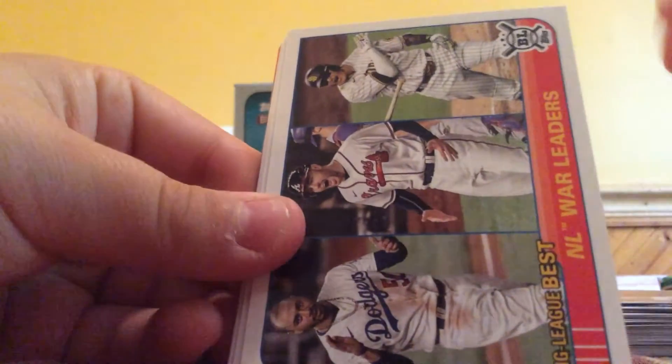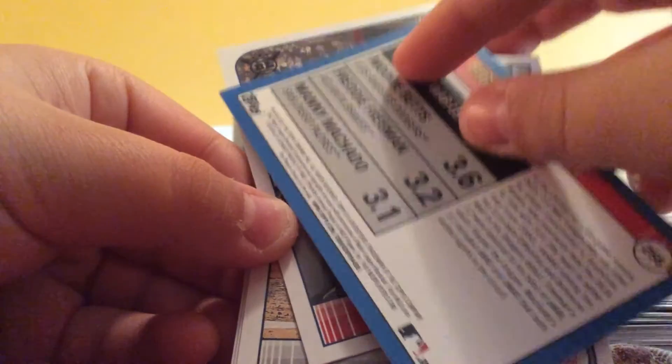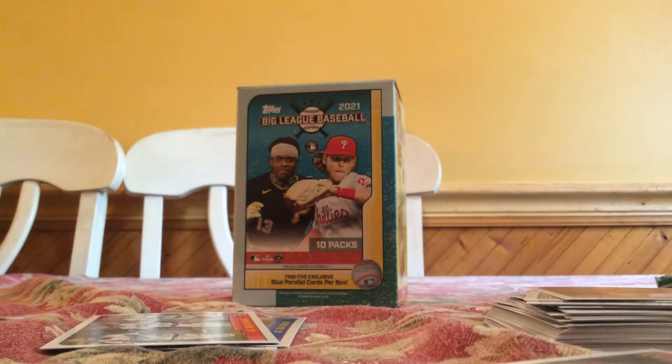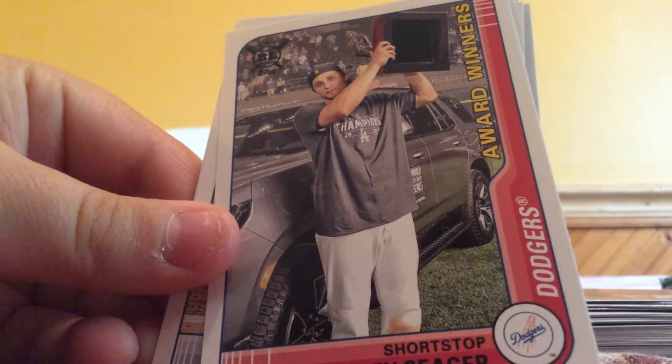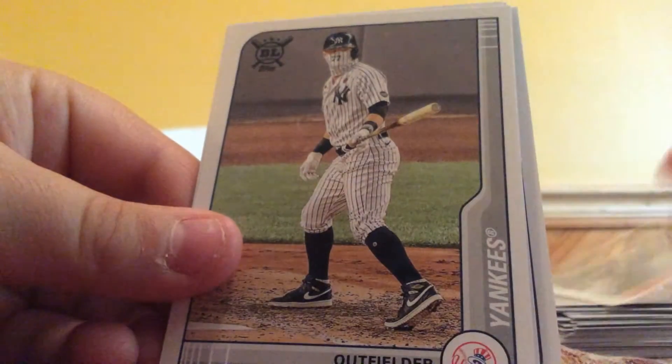Jose Berrios. WAR leaders - Mookie Betts, Freddie Freeman, and Manny Machado. Corey Seager - World Series champion, sorry. Clint Frazier with the mask - that's pretty cool.